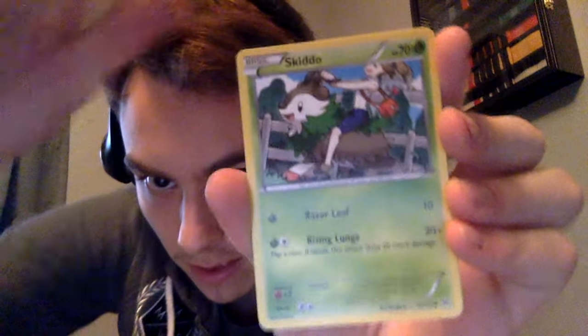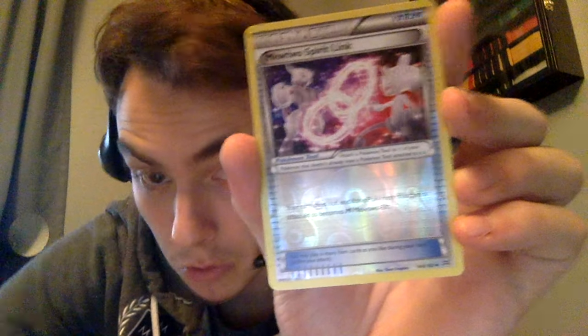Paras, Staryu. Then we've got Mewtwo Spirit Link — so are we gonna get to make a Mega Mewtwo? And Aromatisse. Argh, Aromatisse booty. Why are you playing me like that?